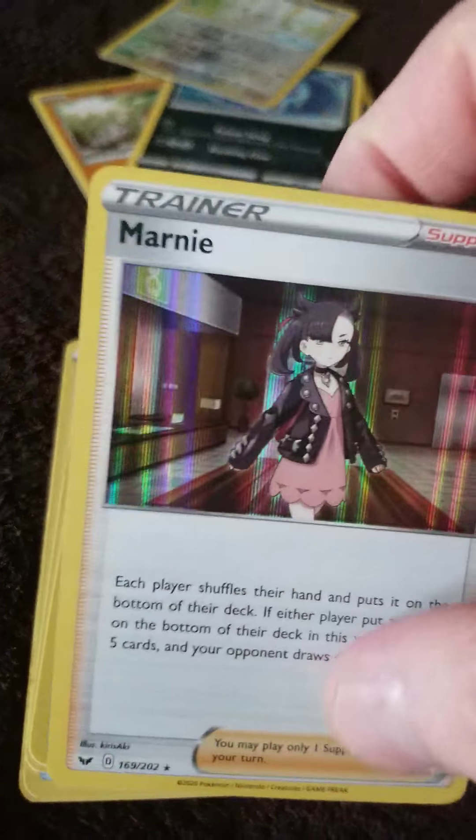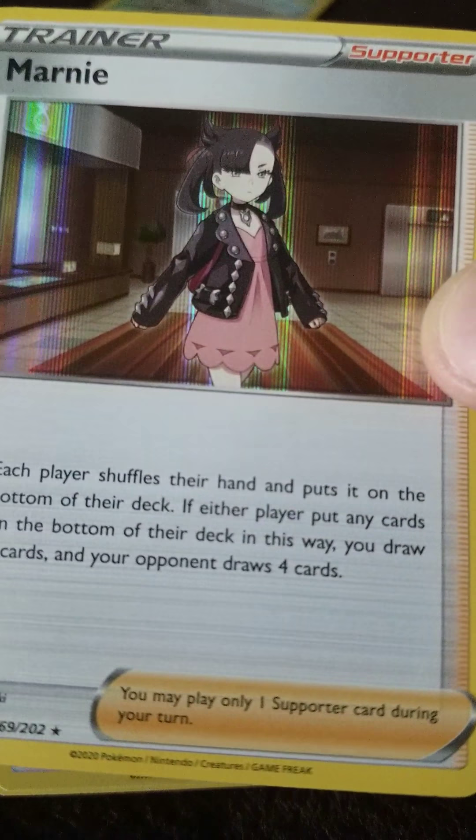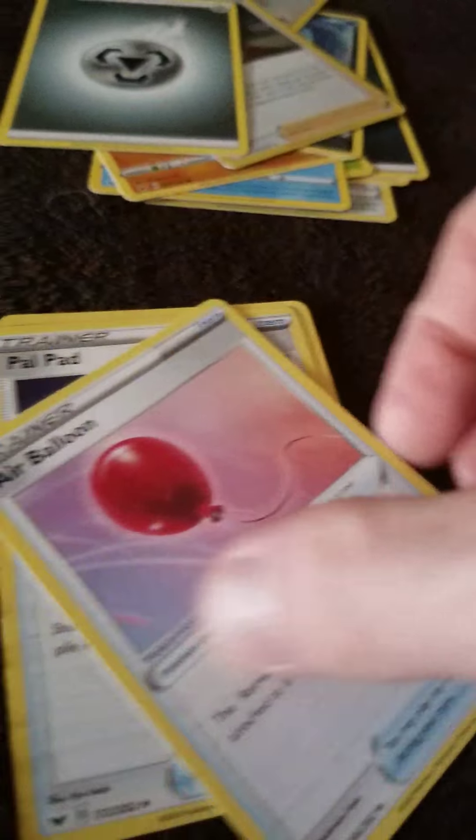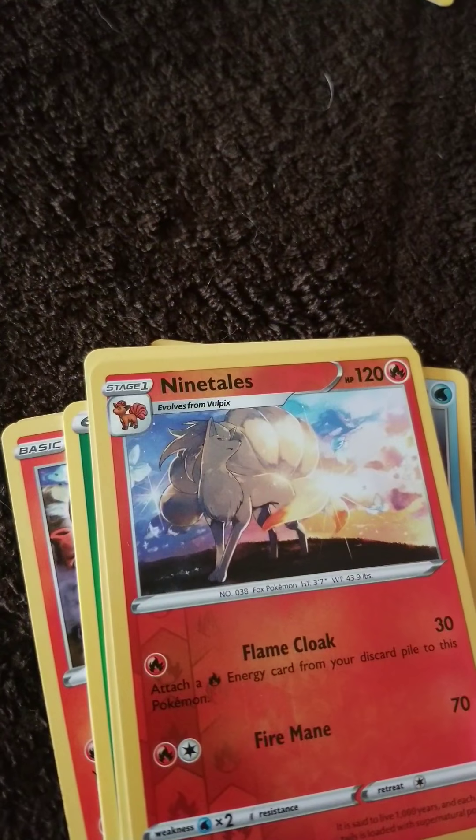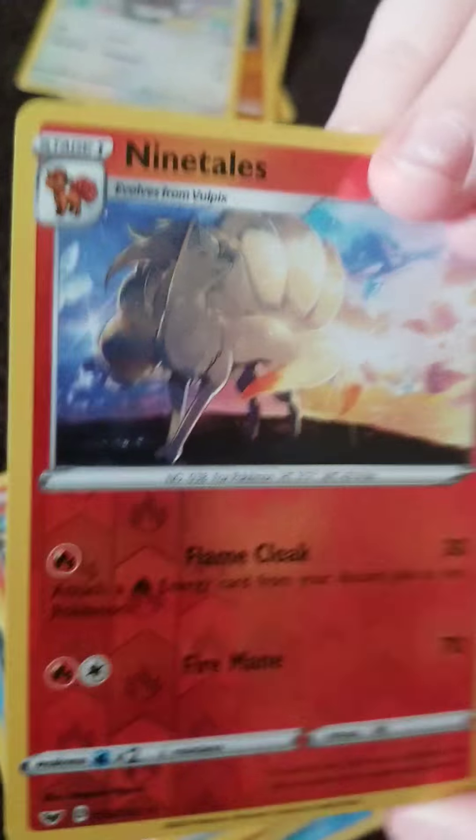That's a cool one, and one of the good ones — Shiny! You got a shiny — Marnie. Marnie, cool! Steel energy. This is how we should start doing this next year — we're gonna have to start opening packs just like this. We also have a double Yamper, another double. Ninetales — that's a cool one and shiny!